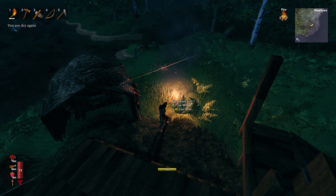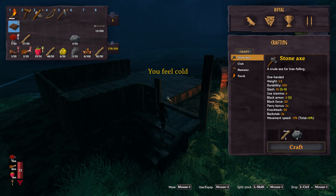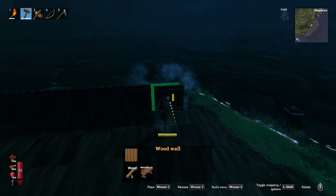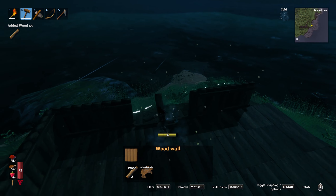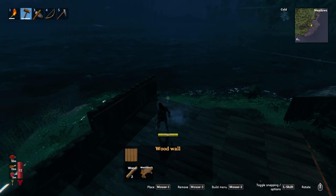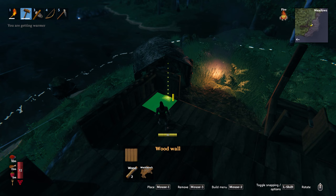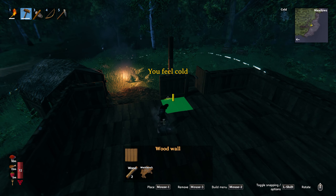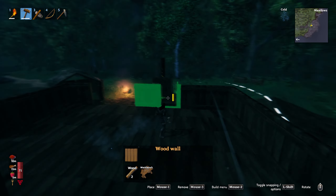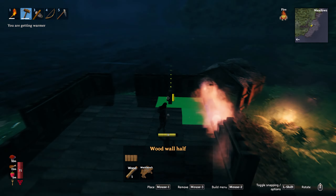All right, cool. I set down this fire because I accidentally got wet and that dries you off real quickly. But we got a ton of wood — let's go ahead and keep on building, let's finish this up. Obviously I'm going to come back through and put some windows in. I'd like the window facing the sea here. We'll do a little half wall for that part. Put another window on this side, although I might do some readjusting once I know what it looks like.